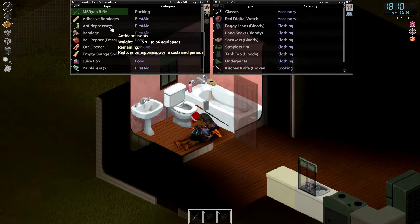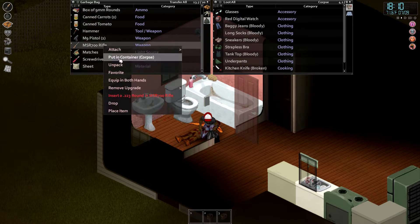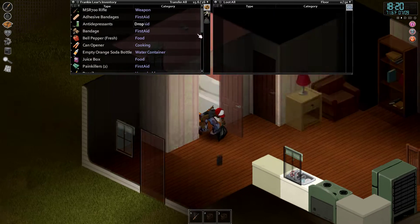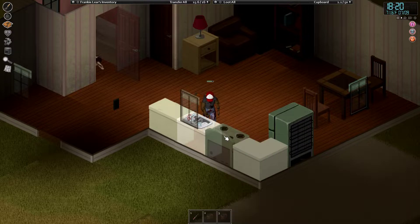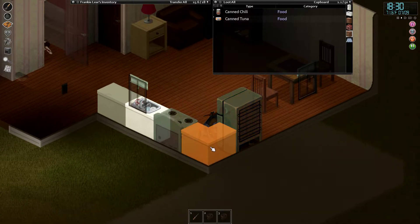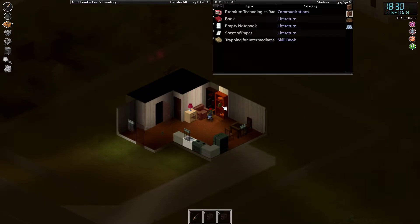We'll just put this in the bag — I'll definitely be able to walk around. Speed this up. Character is getting tired now, as you can tell. Steak — eat all that. And I'll take the corn with me. We can carry 18 pounds — that's why I wanted all the good traits here.